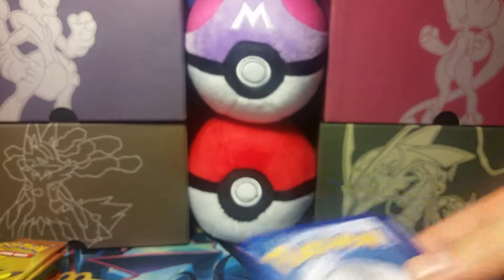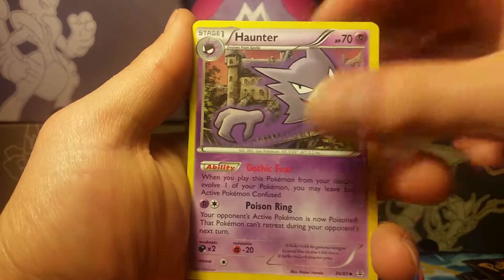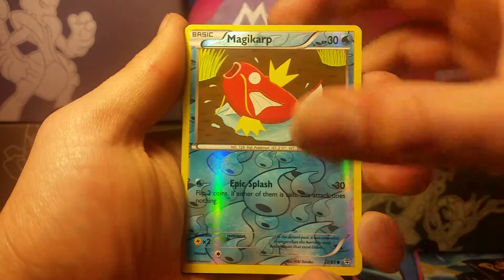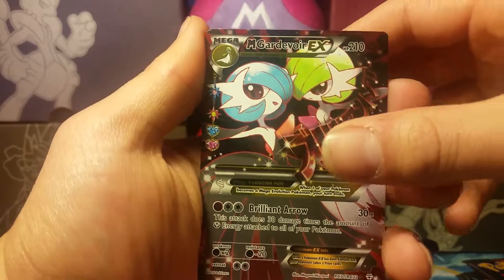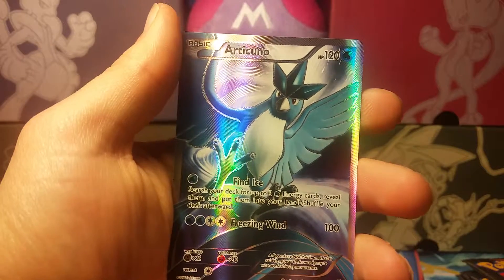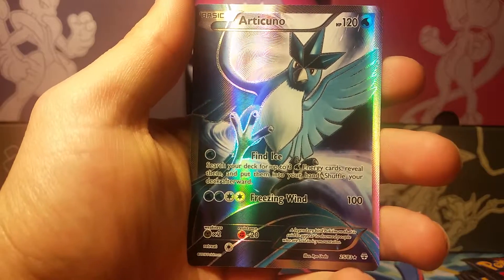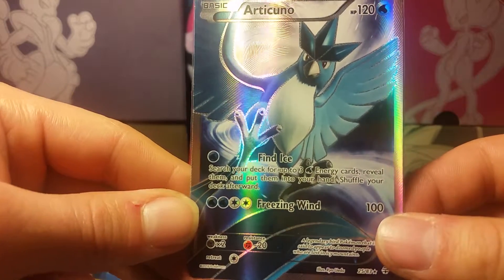On to the next one. We have a Shellder, Machop, Fighting Energy, Meowth, Swablu, Haunter, Max Revive. Our reverse holo is a Magikarp, which is a common. Our Radiant Collection is a full art Mega Gardevoir EX — nice, that's our second one of that. And our rare is — no way — first Zapdos and now Articuno right after! That is awesome, oh wow — this is by far the best luck I've had so far.